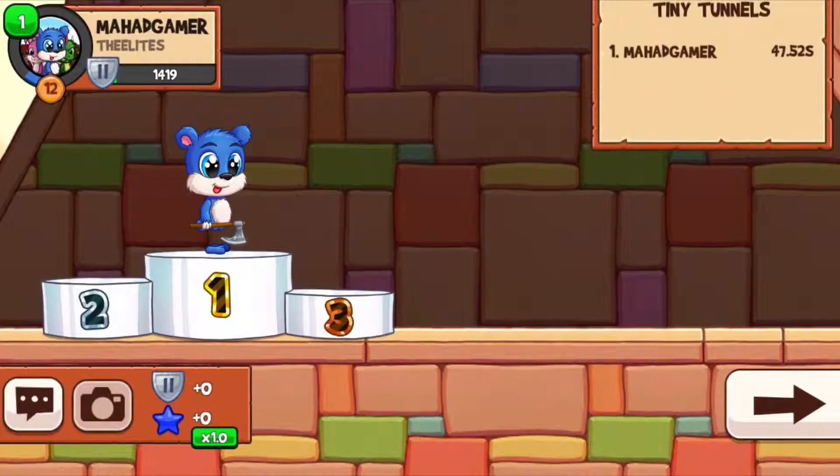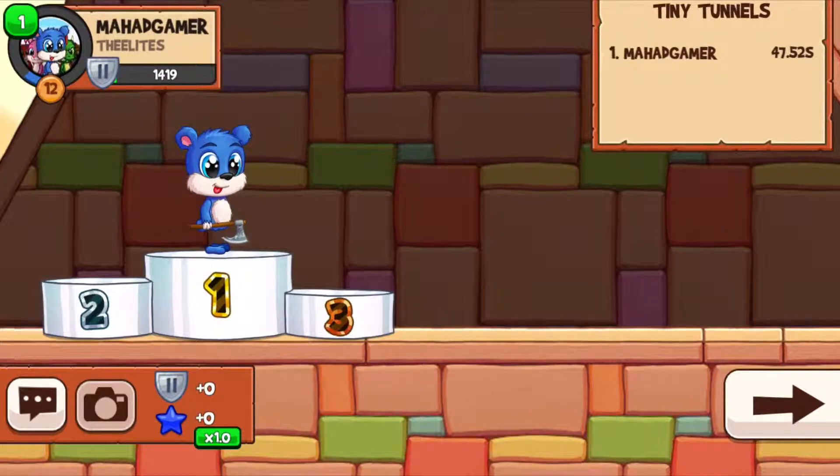And that's how you get the fastest time on Tiny Tunnels — under 48 seconds — and that's how you win 90% of your games. Don't forget to subscribe to the channel and also look at the playlist for more Fun Run 3 Fastest Route guides for different maps. That way you can be the best at Fun Run and win 90% of your games.